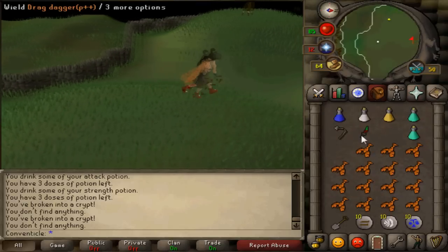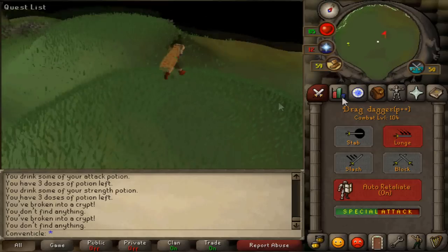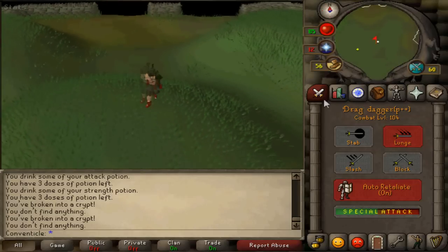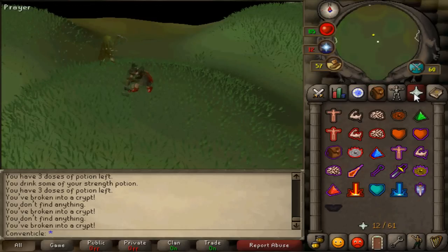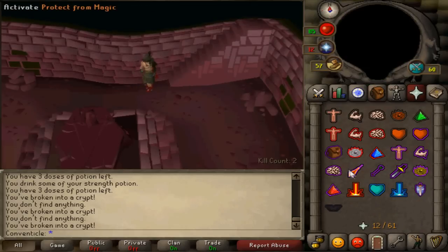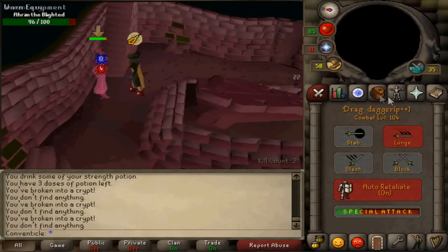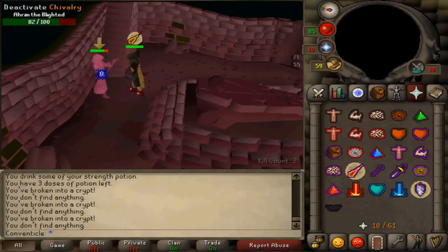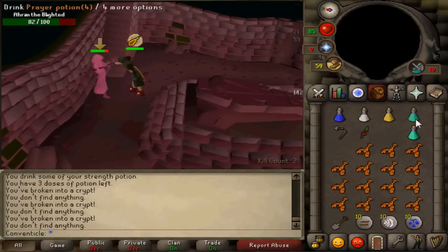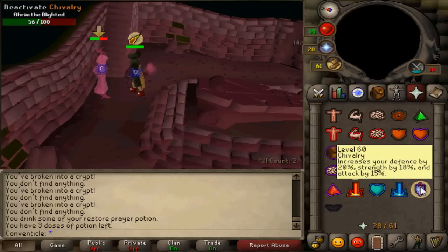Now go north one and kill Ahrim. Use the rest of your special attack on him. He will drain your stats so you want to kill him as fast as possible. If you can, save all of your special attacks for Ahrim because the stat drain wastes your super potions. Pray mage or you're going to get hurt badly. I'm still prayer-flicking Chivalry because I have enough prayer to do so.